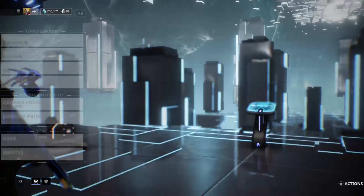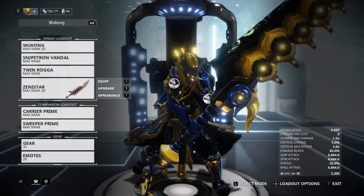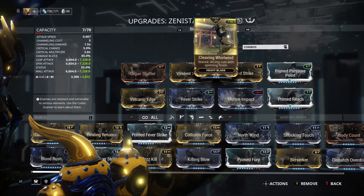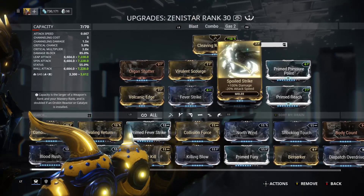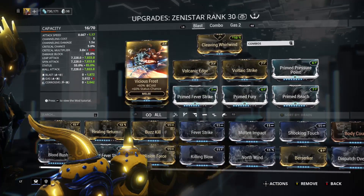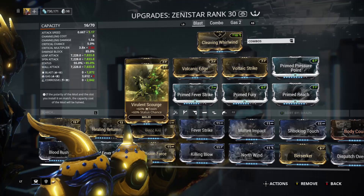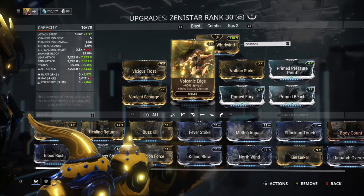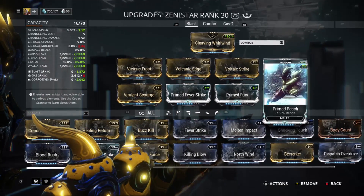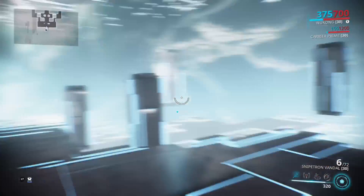The big reason I'm using Wukong — because I'm using melee all the time with him, it is so much fun — is the Zenistar. I have three different builds for it. The first: if I want to cordon off a certain area and make it impossible for enemies to get through, I use a blast build which has Virulent Scourge, Vicious Frost, Volcanic Edge, Prime Fever Strike, Prime Fury, Voltage Strike, Prime Pressure Point, and Prime Reach with Cleaving Whirlwind as the stance.